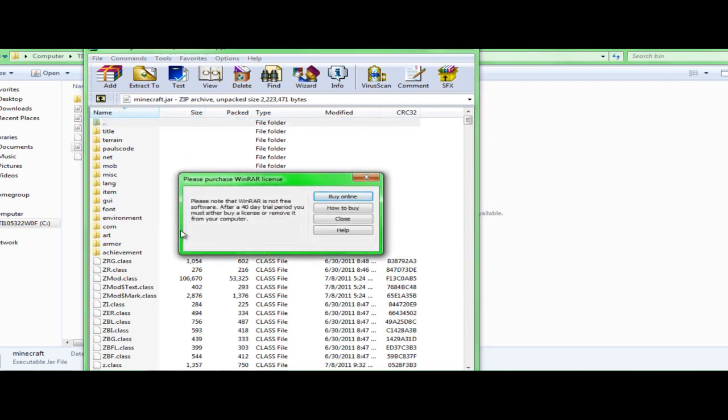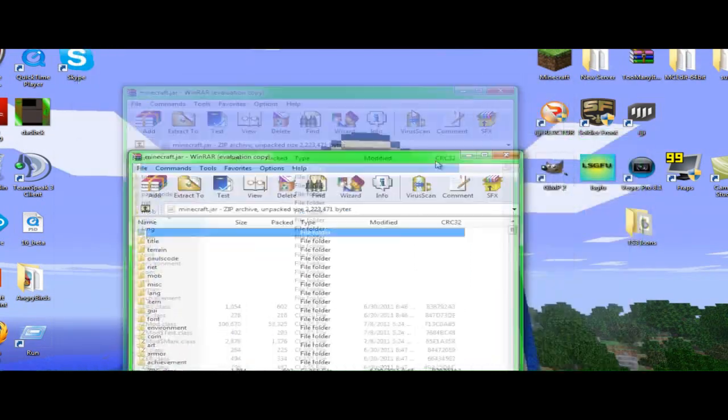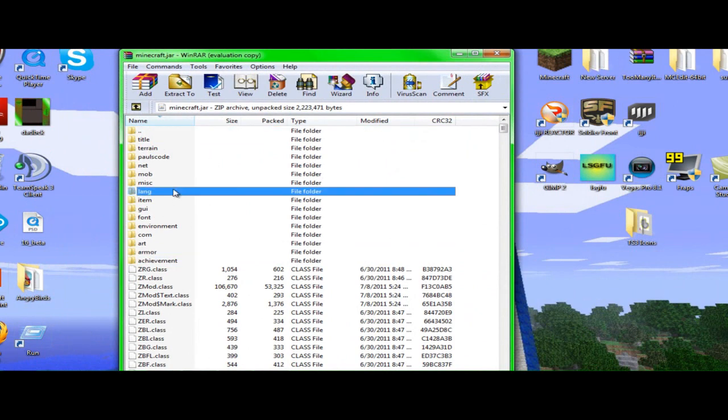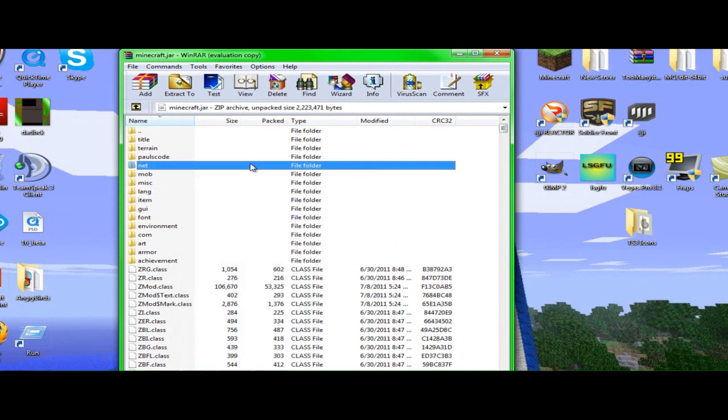Then I want you to do Open With WinRAR. You should have something like this pop up. Go ahead and close the folder thing back here — you don't need that. So you should just have WinRAR open by itself. Now, if anywhere in the folders area you see a META-INF — it should be in all caps with some kind of symbol spacing the words — go ahead and delete it. All you need to do is right-click and then delete. It just lets you do mods and stuff, so go ahead and delete it. You're not going to die or anything.